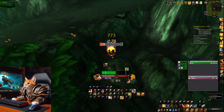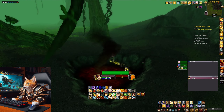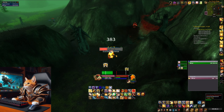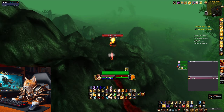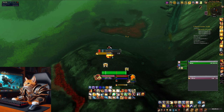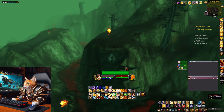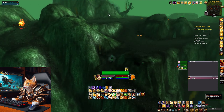You will also get some greens and blues here which you can sell as well. If you have mining you will also find rich thorium veins here around the volcano, from which you can gather arcanite crystals and other gems as well as thorium. And if you have herbalism you will get mountain silversage here.